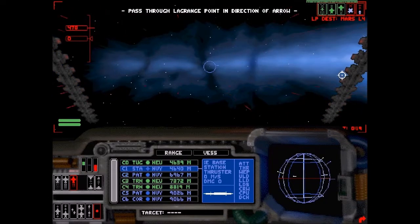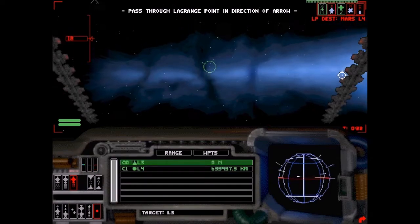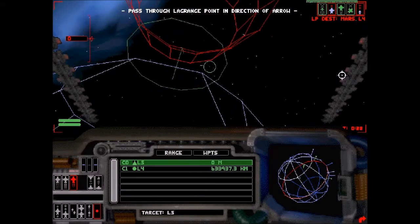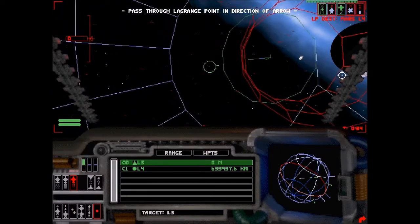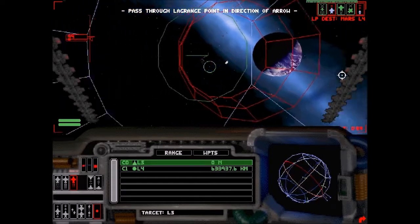We now have our wingman, which is the PATCOM Sword. PATCOMs are the ship below the Dreadnought Corvettes. They've only got one shield and one gun and a rack of missiles, but they are more manoeuvrable.